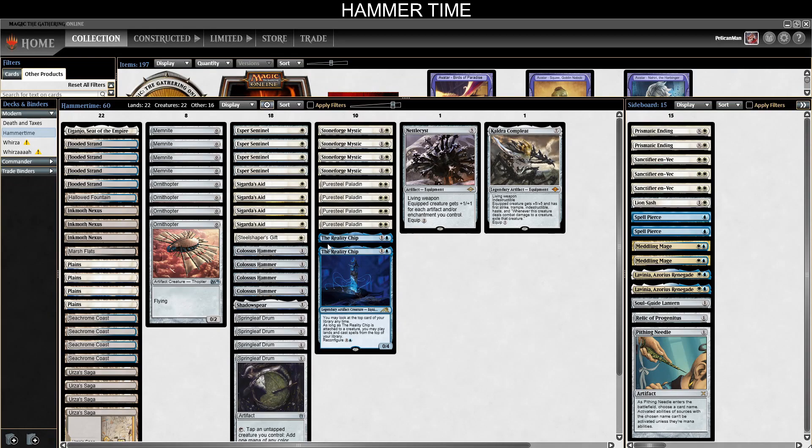Howdy friends, this is Pelican Man bringing you another Hammer Time video. The list we're running this week — the mana base is unchanged. We still have the five fetchers, the four Flooded Strands, and the one Marsh Flats, four Saga, three Inkmoth, four Seachrome Coast, four Plains, one Hallowed Fountain and an Iganjo, still on 22 land.